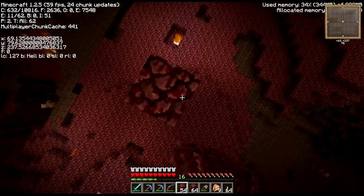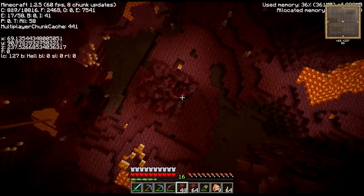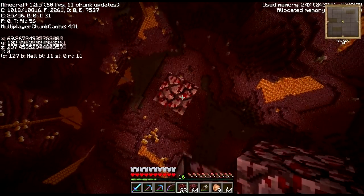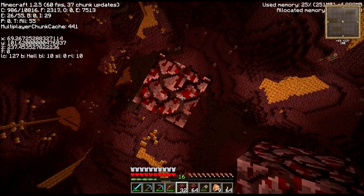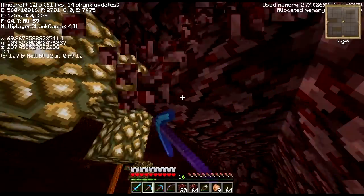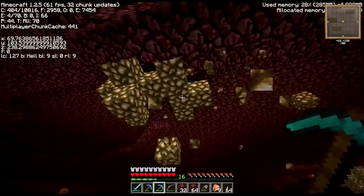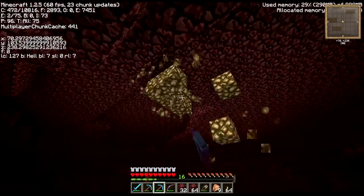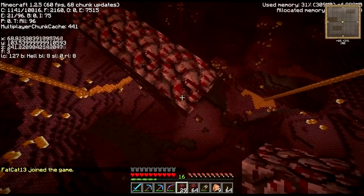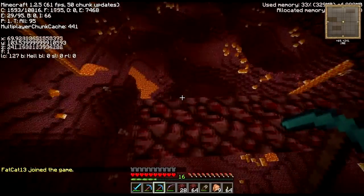I'm going to be annoyed in 1.3 if they keep that bug about placing blocks underneath you. At the moment you can click and infinitely go up, but in 1.3 you can only do it twice and then it bugs out - you have to stop for about 5 seconds and then keep going. So I'm praying that bug is gone, because that's something everyone does in the game. Hello, Fat Cat. That glowstone is done.